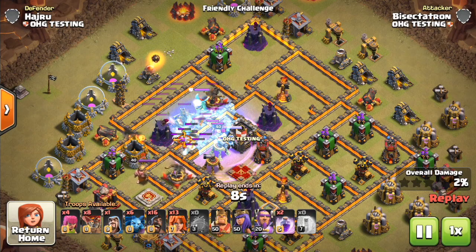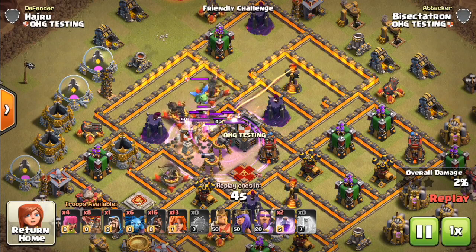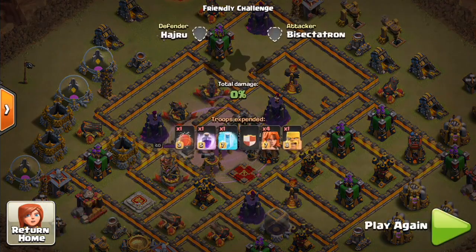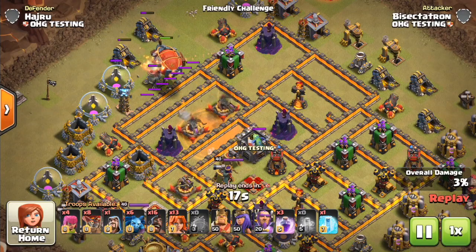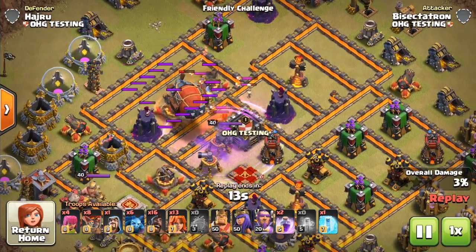We will Freeze and Rage. The level 7 Freeze you can get donated to you if you have someone who has like a level 4 or 5 Freeze and you have the Clan perk — you can get a higher level Freeze and freeze the CC troops to prevent them from taking out your Valks too quickly. This is going to possibly be a great way to get some value and clear out the core of the base — maybe Air Sweepers, the Queen, get the CC lured.